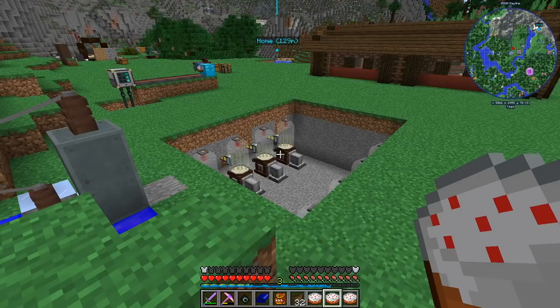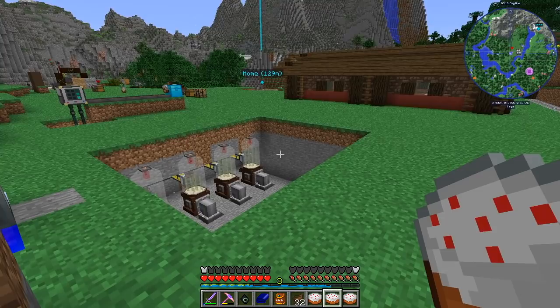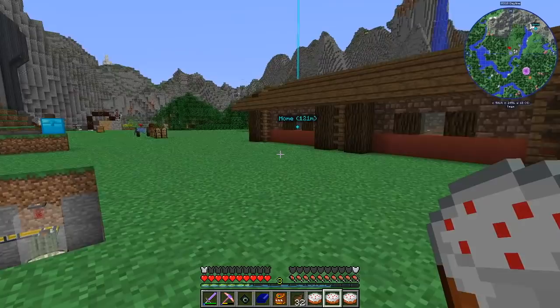It would have been much easier to just make a lens from Astral Sorcery and convert pumpkins into cakes, and everything would have been done in one block. Sadly, a genius thought that this is going to be much more fun. It turned out to be a logistical nightmare, and I will explain to you why. Let us go through this together.